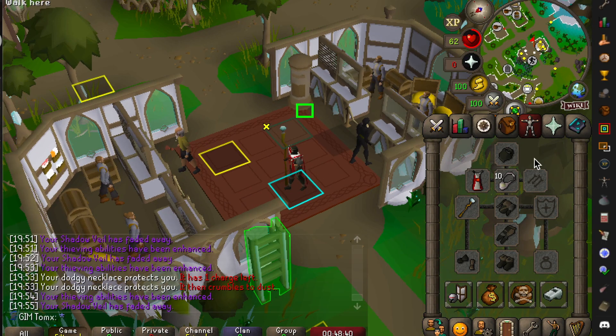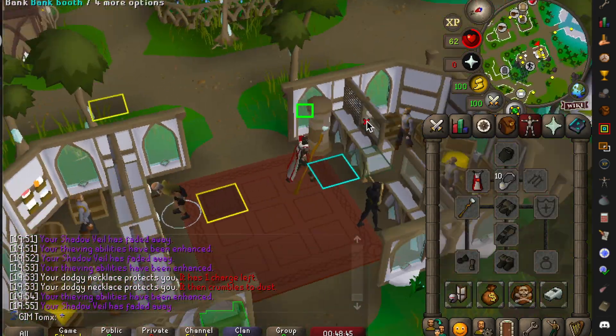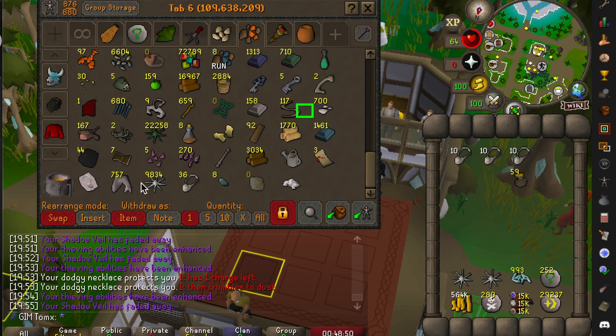I do recommend having higher Thieving, along with the Kingdom of Divided quest completed, which unlocks the Shadow spell, along with the usual Rogue's outfit and dodgy necklaces.